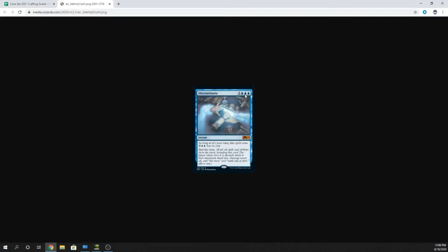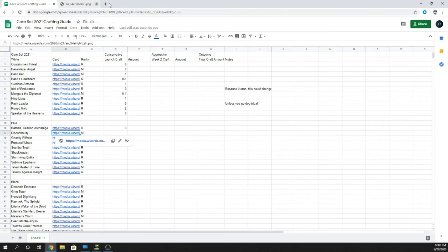Next card is Discontinuity — six mana, three and three blue instant. As long as it's your turn, this spell costs four mana less to cast, so it's essentially two mana on your turn and you end the turn. This and Nine Lives would be pretty interesting — on the turn Nine Lives would exit, you just end the turn and buy more time. Or you play it on your opponent's turn and just end their turn. I think that's a very powerful card. At Mythic we'll give it a two, staying conservative at the beginning.